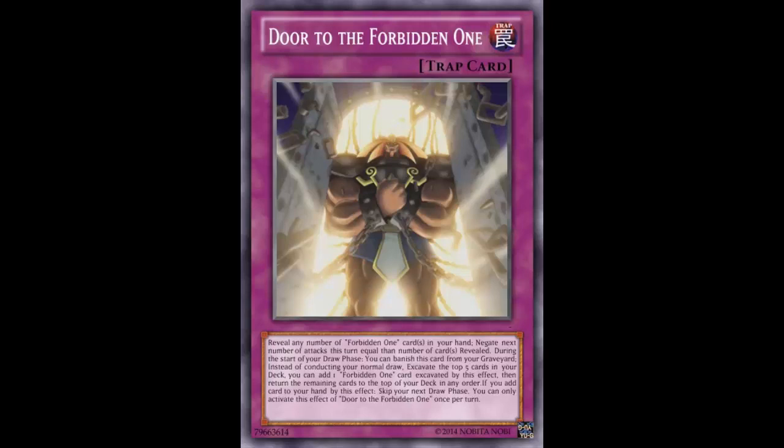But this card has more effects. During the start of your next draw phase, you can banish this card from your graveyard instead of conducting your normal draw; excavate the top five cards of your deck, add one Forbidden One card excavated by this effect to your hand, then return the remaining cards to the top of your deck in any order. If you add a card to your hand by this effect, skip your next draw phase. You can only activate this effect of Door to the Forbidden One once per turn.